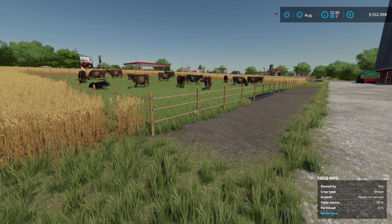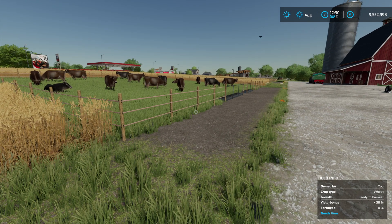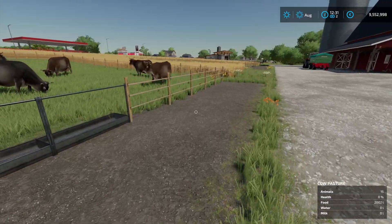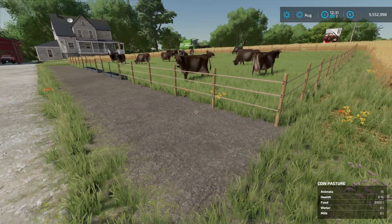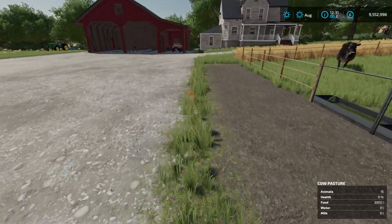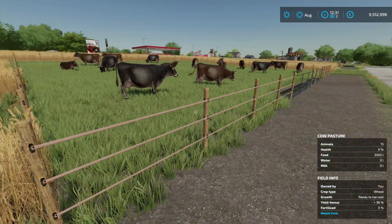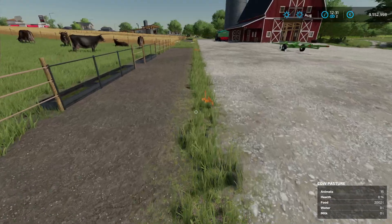Hello everybody. In this video I'm going to explain how Animal Grazing in FS22 works — all the important things you might want to know if you want to play with the Animal Grazing mod. This is more or less a mod showcase of my own mod. Animal Grazing is made by me in FS22; it isn't my original idea. If you've played FS19 or FS17 with Seasons, you already know animal grazing. Basically, the animals will eat the grass in their pasture — that's more or less all there is to this mod.